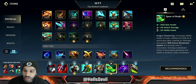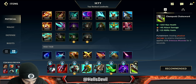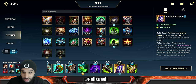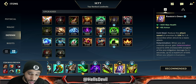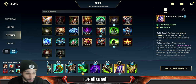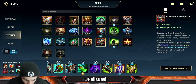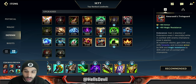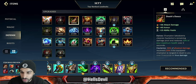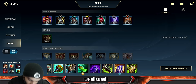Spear of Shojin if you're very ahead — fourth item, if you're really ahead it's GG. Edge of Night if you're unbelievably behind — it can save you and let you ult. Anti-heal: Chempunk Chainsword. Stick to HP items — you don't really want armor or magic resistance because you want them to damage you so you can hit that second ability for thousands of damage. Randuin's Omen if they're full crit, like a Yasuo, Caitlyn, and Rengar combo. Warmog's against a full poking team. One item you should never get is Sterak's — wait, no — never get Death's Dance: you're literally countering yourself because it delays the damage and your second ability won't do as much.